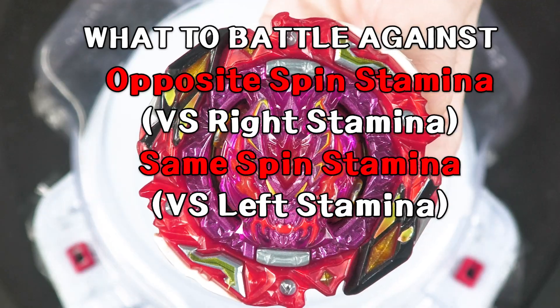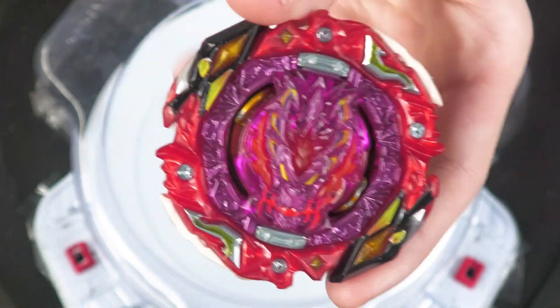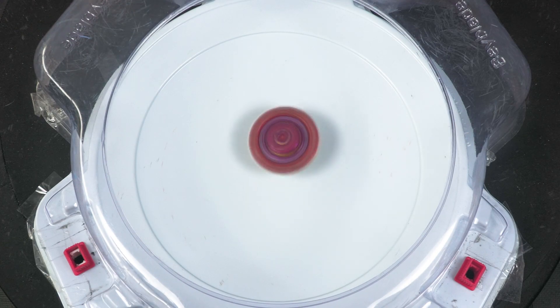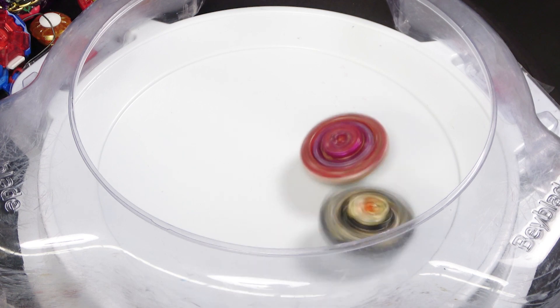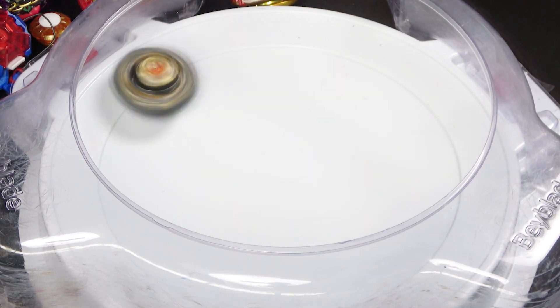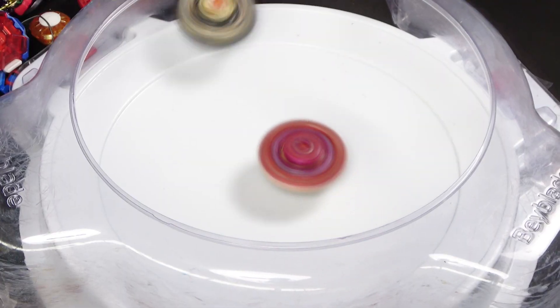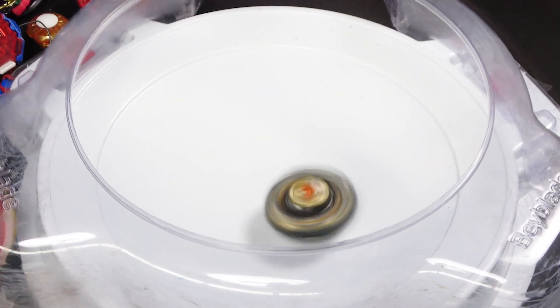Back to Burrish Bahamut — our combination, which is Burrish Bahamut on Zero over Bearing Mobius. Its weakness would probably just be against attack. If we give an example here against opposite spin attack with Xiphoid, it easily KOs it. If we do a bit of a stronger shoot just for this example, yeah, Burrish just dies.